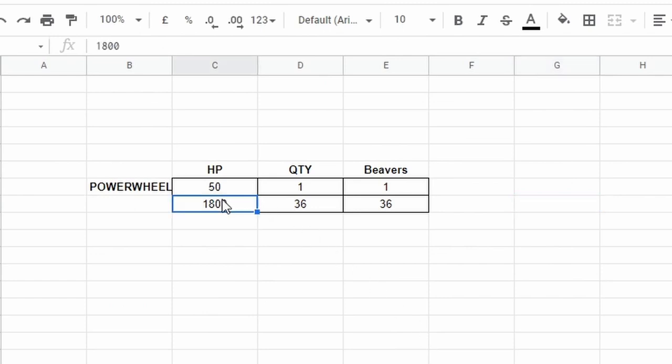The power wheel is pretty straightforward: to produce 1800 horsepower we would need 36 beavers and 36 power wheels. Let's jump into the summary to see what we can take away.